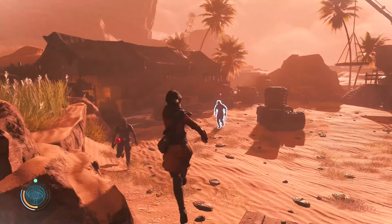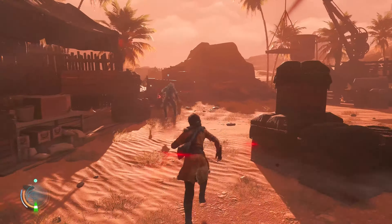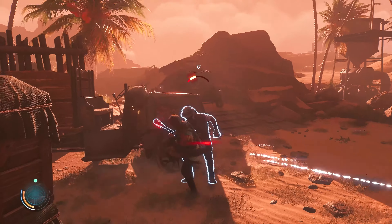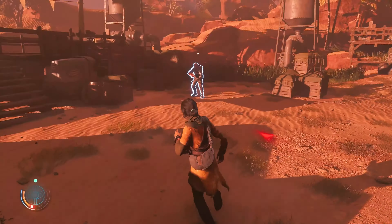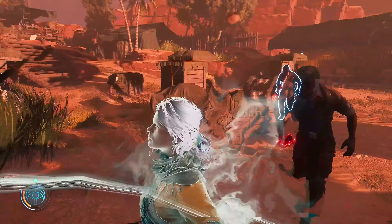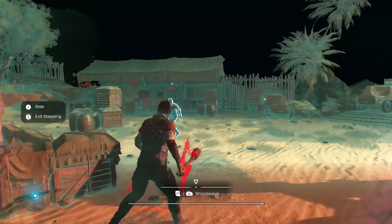Aruna has access to various melee attacks, as well as Unbreak abilities, like the push, to efficiently dispose of her opponents. Aruna's most compelling power is tapping, through which she can briefly jump into her assailants' bodies.